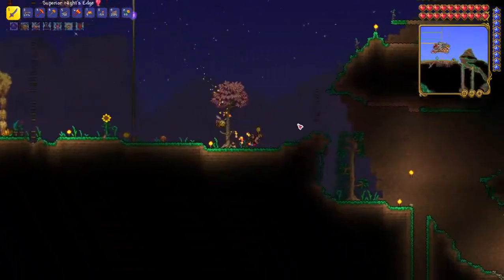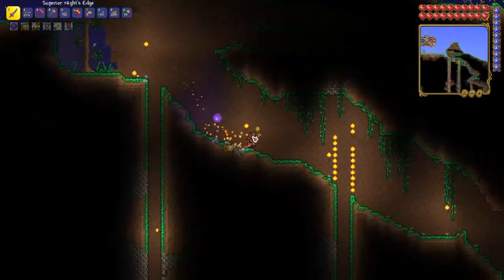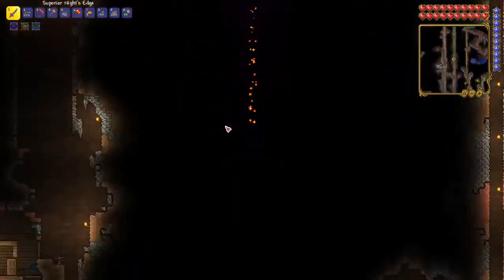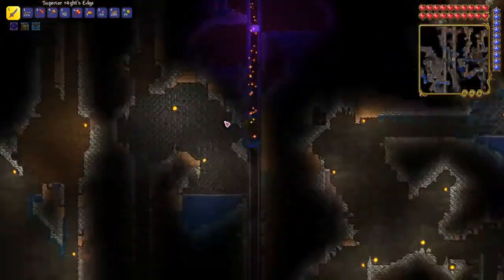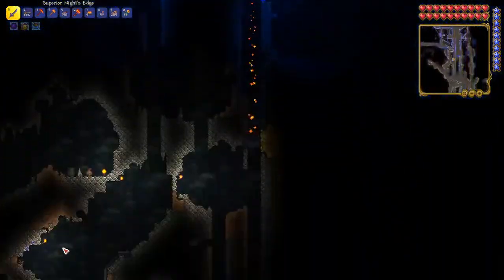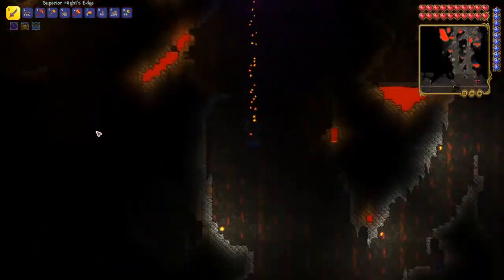So we go to the Underworld, and of course as many of you know there's a lot of lava and a lot of enemies that get in your way and they're annoying. If you use the Slimey Saddle and you have the Horseshoe, you won't take fall damage — it's a really quick, much quicker way to get down to the Underworld. Get a Hellevator.